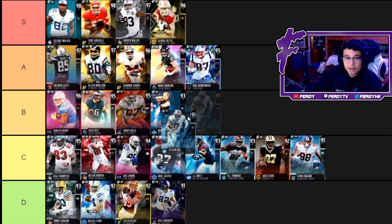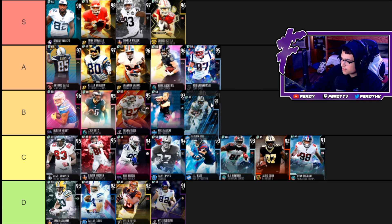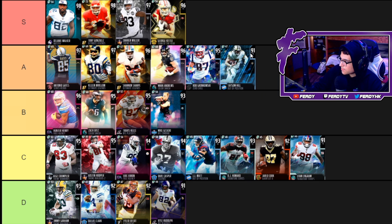I got Taysom Hill — probably one of my favorite tight ends on this list. I used this card when it came out until the Shannon Sharp ultimate legend dropped. 90 speed, 88 acceleration, 92 jump, 89 catch. He's great after the catch. This card plays way above his stats — even though the route running ratings are low, this card just plays really nice. If you're in need of a budget tight end, Taysom Hill is a great option — I'm putting him at B.